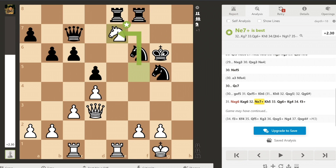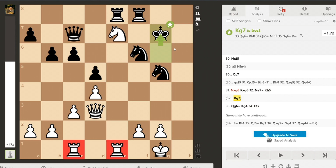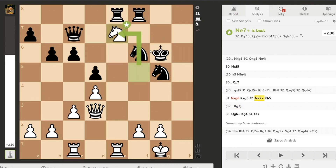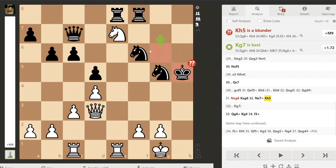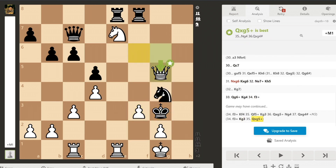The correct move Yasser should have played is Kg7, moving his king back to his camp — his knight and rook could potentially block some checks. But Yasser, feeling confident about his king, moved Kh5, taunting me and provoking me to checkmate him, which I did. I accepted his invitation by playing Qg6, then Kg4, f3, and Yasser resigned. Because after Kg5, Qg5, Ng4, and Qg4 is checkmate — there is no way to stop checkmate in three.